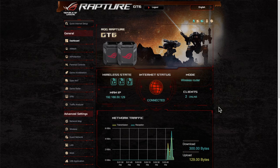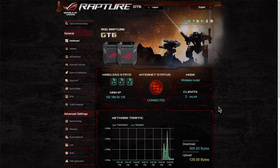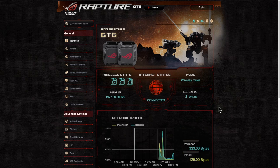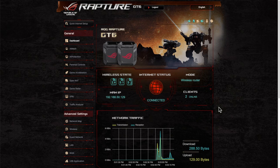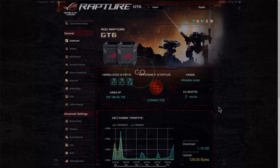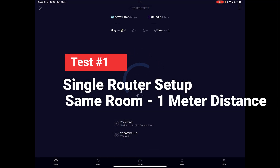Hi and welcome to a new video. This video I wanted to do some speed tests using the GT6 — it's a Republic of Gamers Rapture AI Mesh system. You've seen in my two previous videos where I did an unboxing and then a setup guide. This is the speed tests. I've broken it down using a single router and then using the dual router, so using the full capabilities of the AI Mesh system. I've tried to make it as realistic as possible, leaving other Wi-Fi routers on in the home to give that interference you'd normally receive — even in a detached home you normally get a neighbor's Wi-Fi signal.